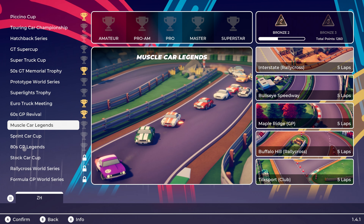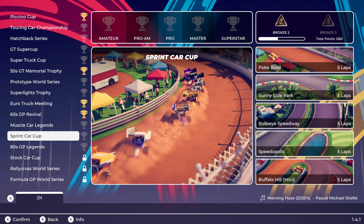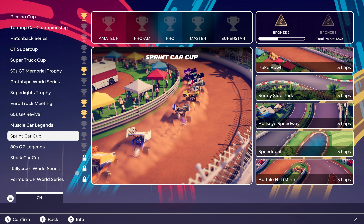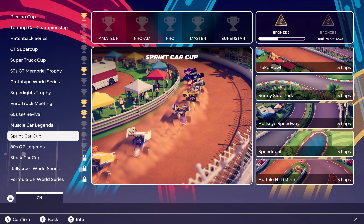That includes a bunch of different stuff — there's basically a ladder now. By getting to the point where I'm at, I'm able to unlock the Sprint Cars, and we're able to head to one of the new tracks, the Poke Bowl. So we're going to head into the Sprint Car Cup, even though I have no idea how these Sprint Cars handle. I'm excited to see the new tracks and see how these cars handle.